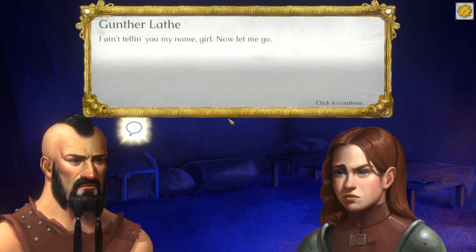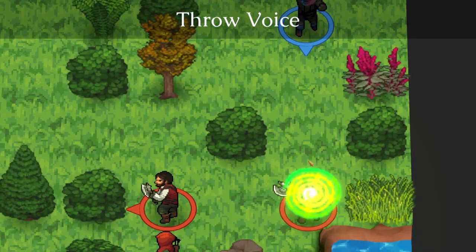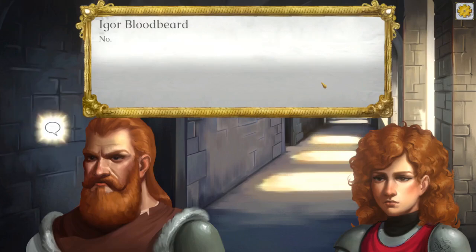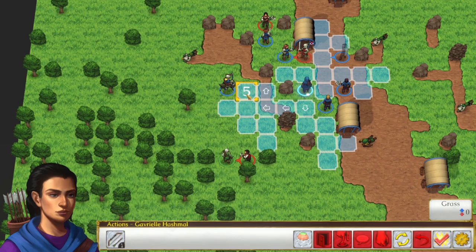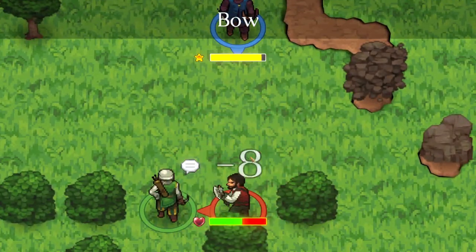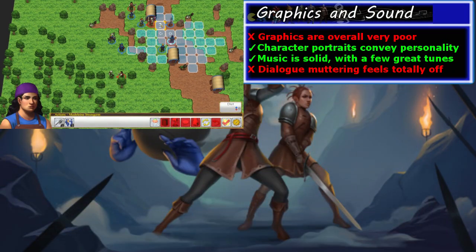In the music department, this gets a 0.5 out of one. The music is fine — some tunes are actually great, most are just okay. The sound effects are all good too, except for the character dialogue muttering. The Banjo-Kazooie style gibberish really doesn't fit the tone of the game in any shape or form, in my opinion. There is an easy fix though — you can turn them off in the options, but still, it's not what you want.